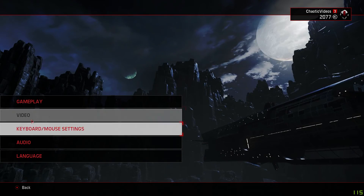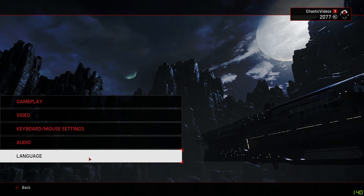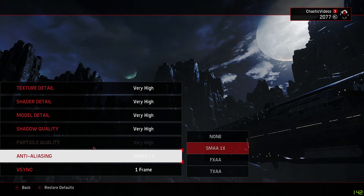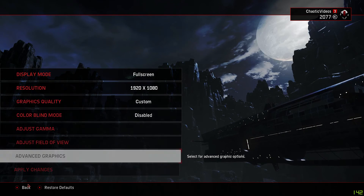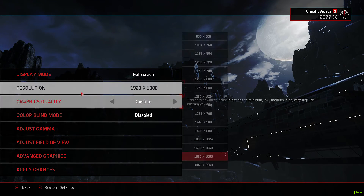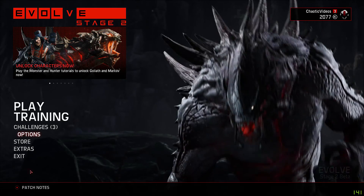Next you have the options: gameplay, video, keyboard and mouse, audio, and language. We'll check out the video settings real quick — it is in full HD, as high as it can possibly go, so what you see is what you're going to be playing. Also keep in mind when I upload to YouTube they always shrink the quality a bit, so if you like the quality here it actually looks even better in game.